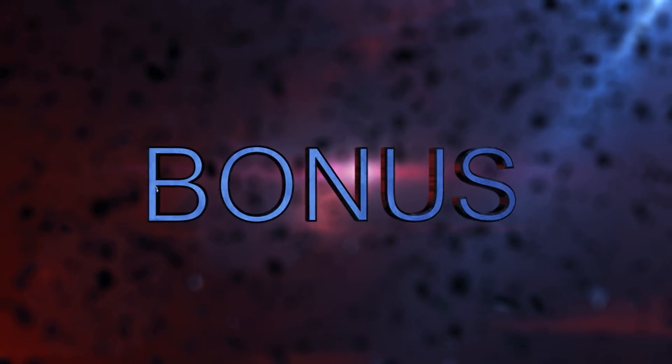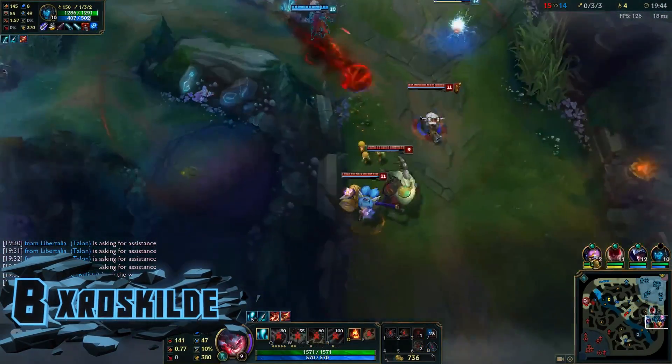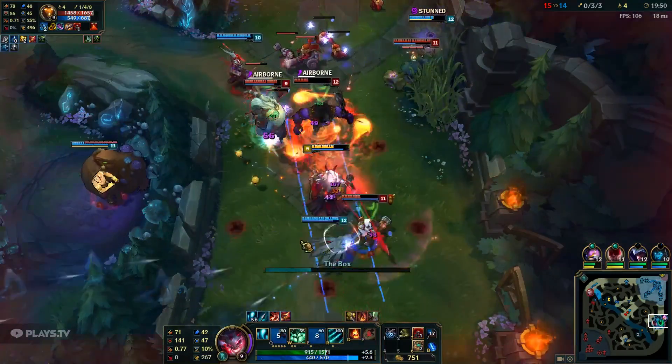Today's bonus features a funny Thresh play. Right off the bat we see Kalista activate Fate's Call to send him in. Before Poppy's knockback he throws out a hook and hits Tristana, stretching the chain super long, but he manages to reactivate his Q to fly in and land the Flay.